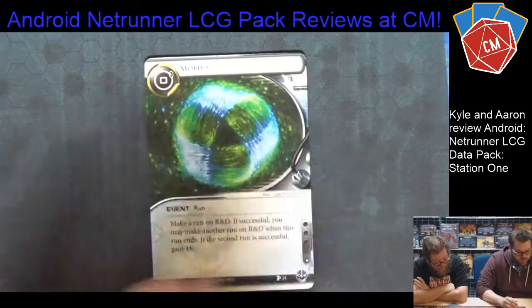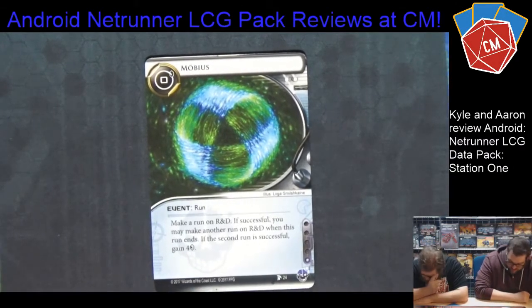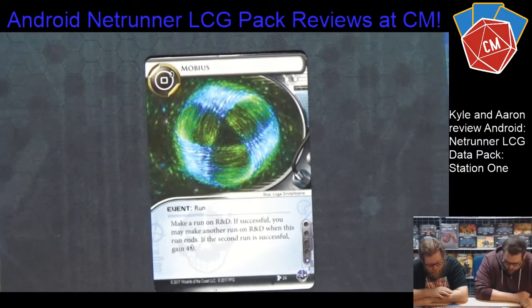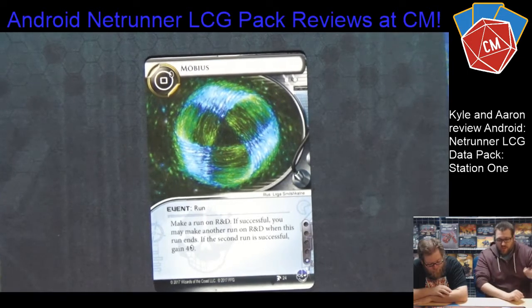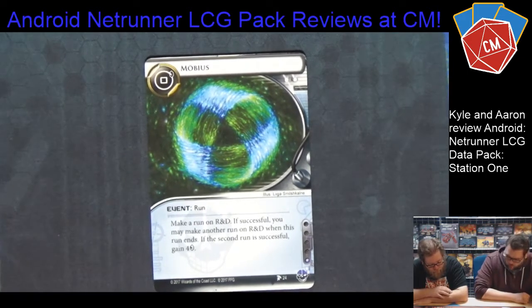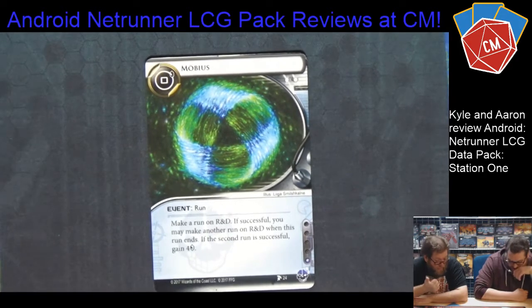The first criminal card is Möbius — I'm a fan because it's a math joke. Möbius is a zero-cost run event. It says: make a run on R&D; if successful, you may make another run on R&D when this run ends. If the second run is also successful, you gain four credits. So it's a zero-cost event that lets you shove two R&D runs into one click — great with Medium — and you get money afterwards. For one click and zero credits you can do some really janky stuff.